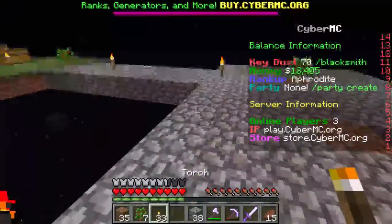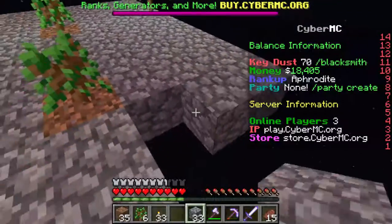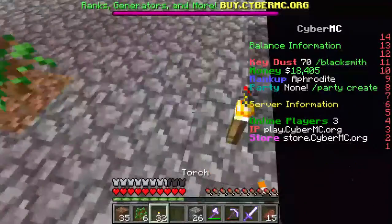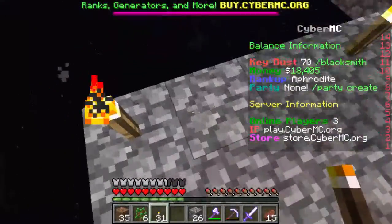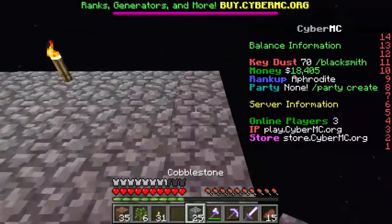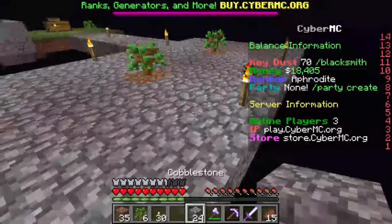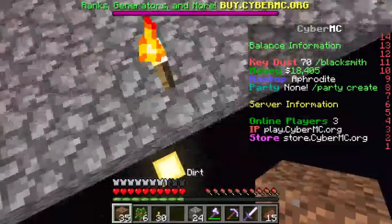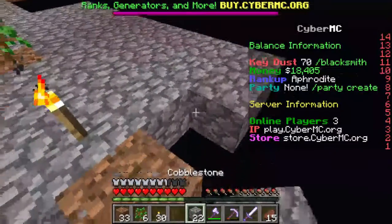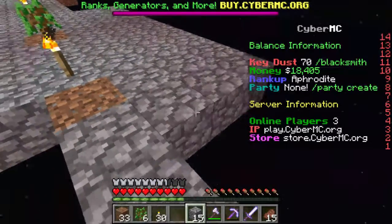We do need to place a torch out here though, or else I'm afraid mobs may spawn, and I honestly don't feel like dying right now. We should probably place one there, there, and then here — we'll just expand that out there, just in case we ever want to make it even bigger. We'll place a piece of dirt there and then one over here, and then that should be good for now.